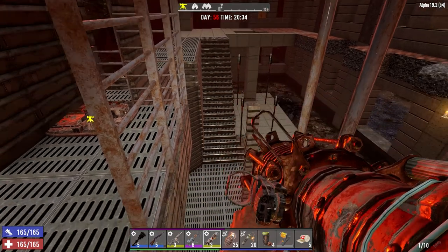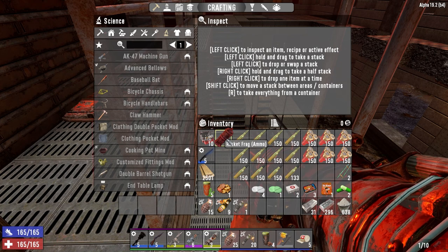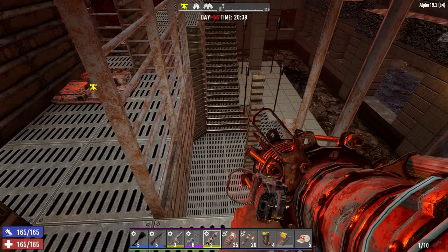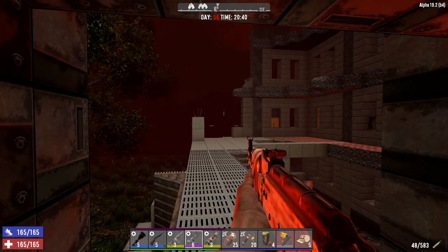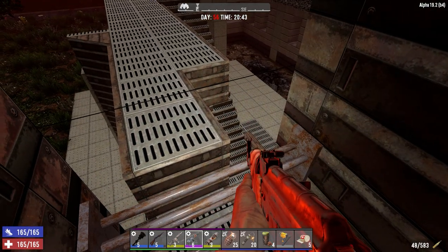I've also got a rocket launcher for tonight — I built one. We've got 11 rocket frags: one in the tube and 10 left over. We're going to run that tonight if it looks really sticky and they're right in here. I don't know if we're going to get demolishers tonight, but I've loaded the AK with iron-piercing ammo, and if we do get them we're going to switch to this right away and try to kill them fast.